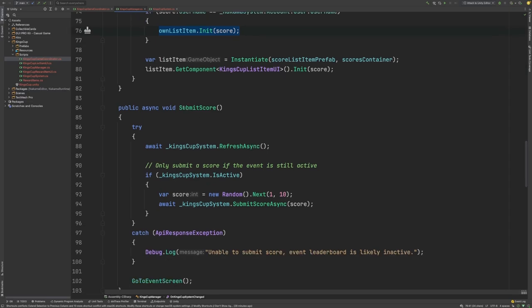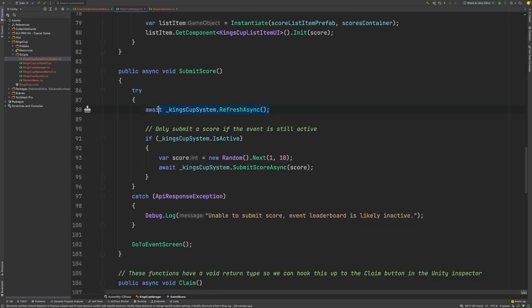Next we have the SubmitScore function. What this does is refresh the King's Cup system, and we'll check to see if the CurrentEventLeaderboard iteration is active. If it is, we're simply going to submit a random score for demonstration purposes, and we'll do this by calling the SubmitScoreAsync function on our King's Cup system.